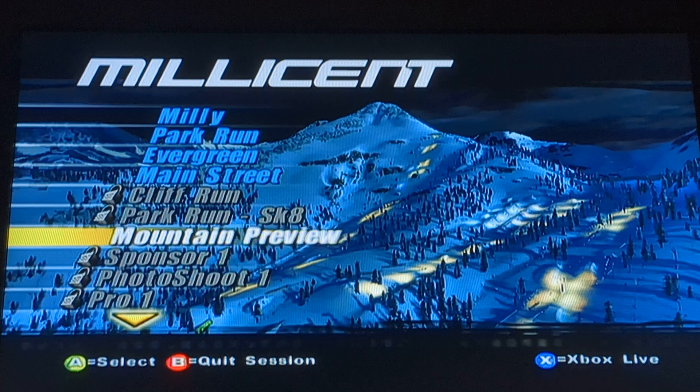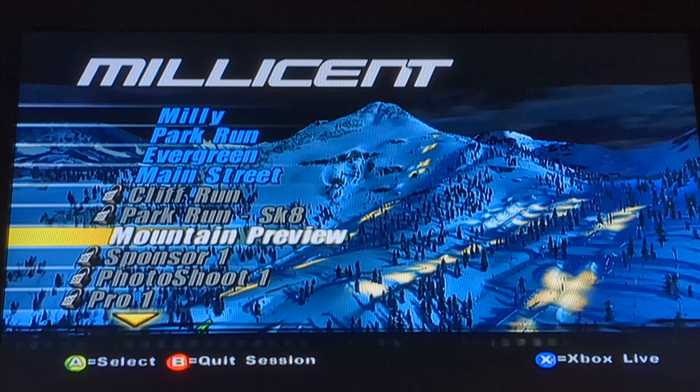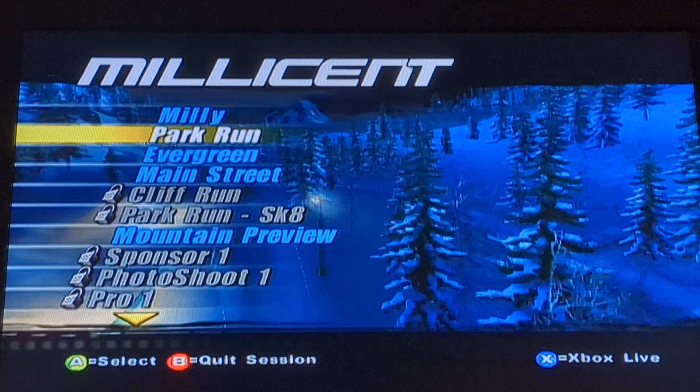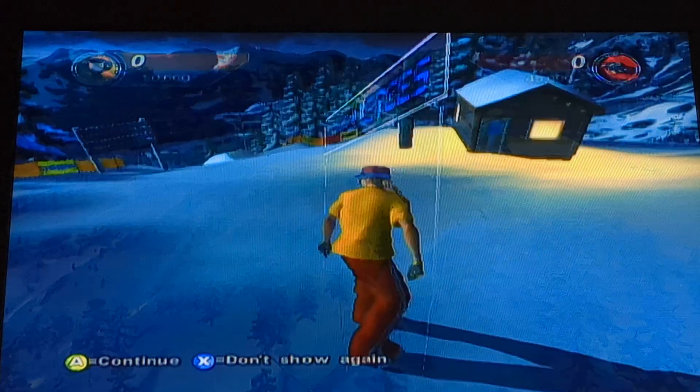Millicent's small, but I think this looks a lot better than the other night levels — the best one in the game. We have the two drop points from the first episode: Evergreen and Main Street. We're not going to look at those today. We're going to Millicent, which is the run from the very top — much further up the road — and we're going to see a lot of new tricking opportunities we hadn't seen before.